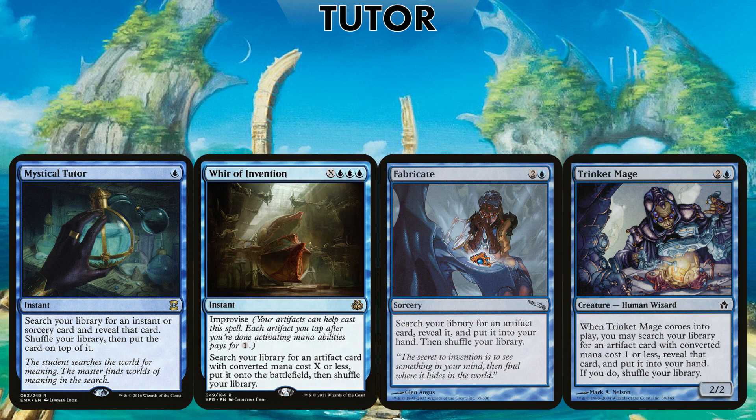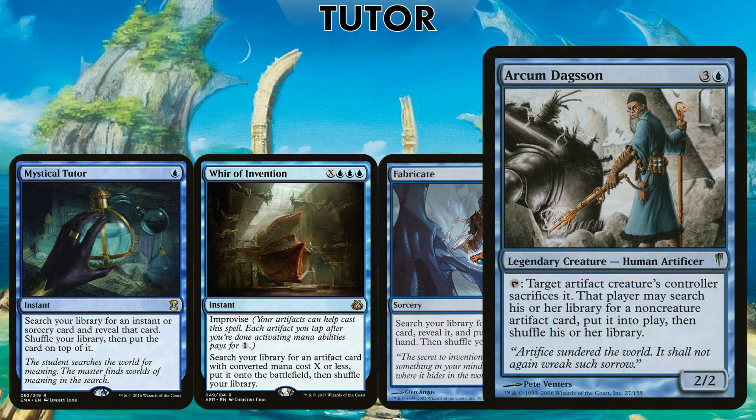Artifact blue does tutoring a lot better than most other colors. Mystical Tutor is here to get our counterspells and protection. Whir of Invention — I've chosen this over Reshape because even if our commander is gone we can still utilize the improvise mechanic to reduce its cost. Fabricate and Trinket Mage are of course staples. And the big boy, Arcum Dagsson — he lets you sacrifice an artifact creature to search for a non-creature artifact and put it straight into play. He will single-handedly search out all the combo pieces in this deck just by sacrificing Thopter tokens — very scary, and he works really well with Urza.